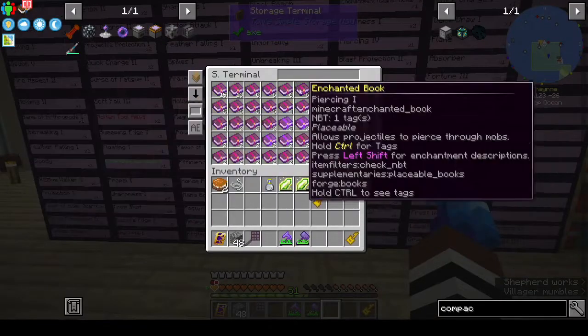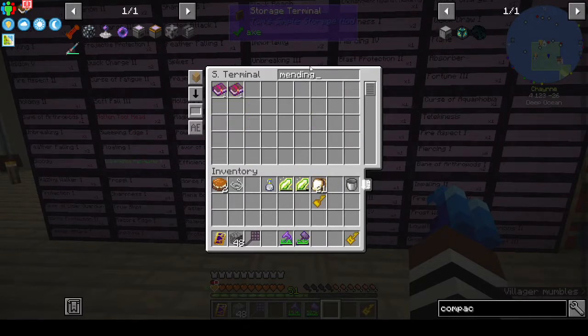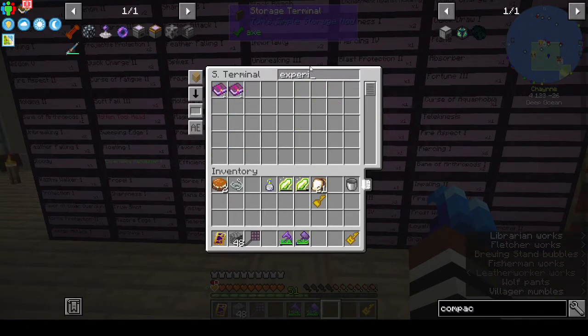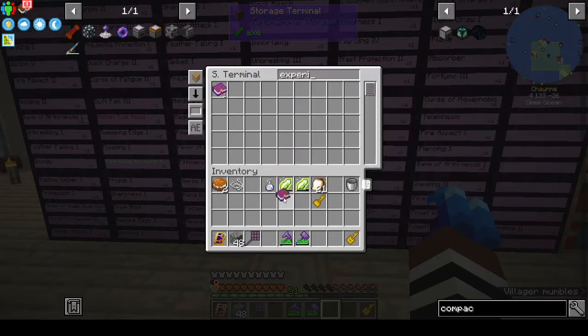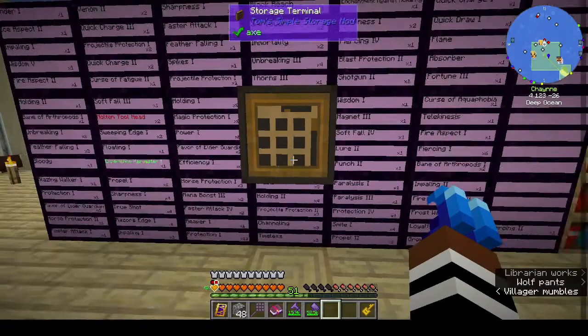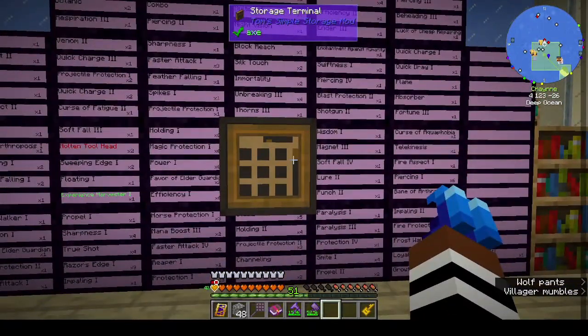Now I can access all the books and search for a specific one — if I want Mending I can search for Mending, or if I wanted the experience one I can search for that. There's also a Cyclic wrench — it's a very funny-looking item — and you can use it to change the interface of the Ender Shelf. I prefer the version where I can see what I have, and adding Tom's on top just makes it much more usable.